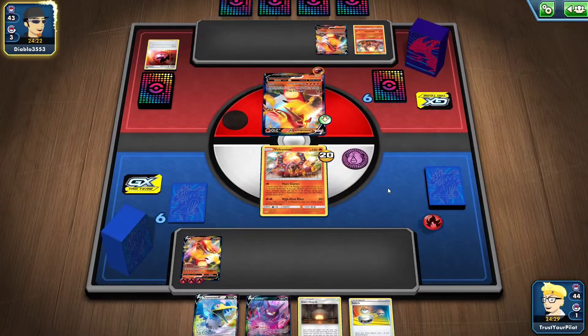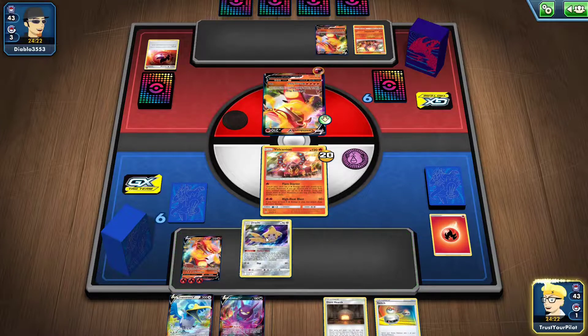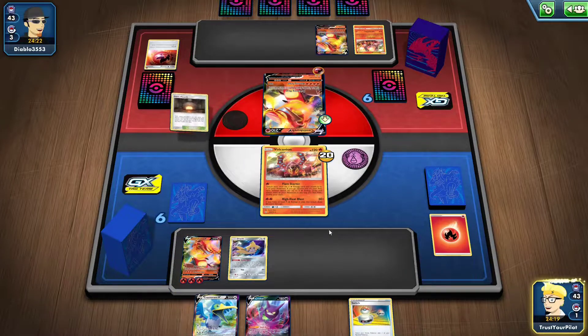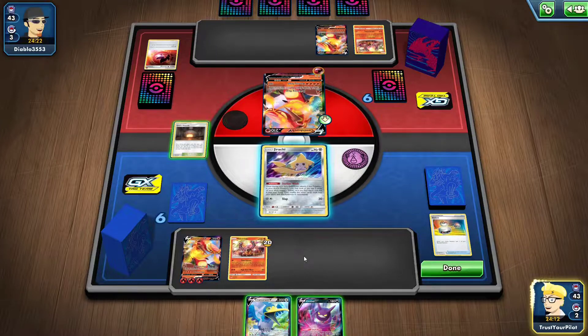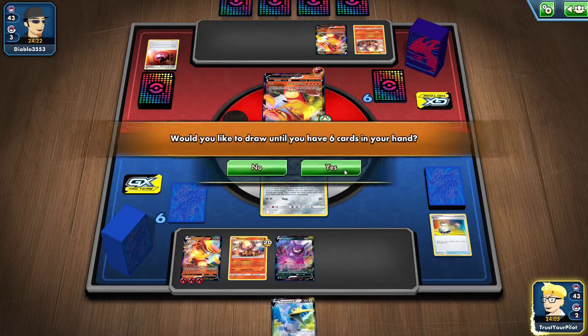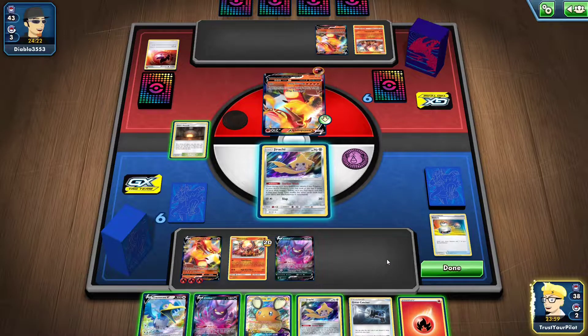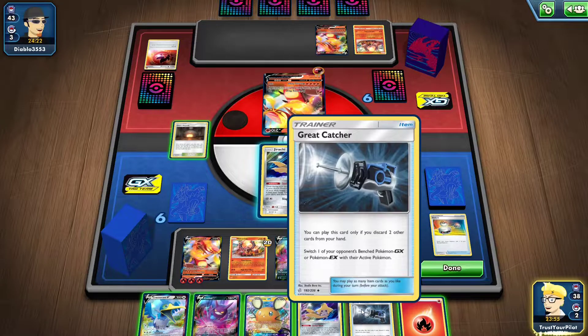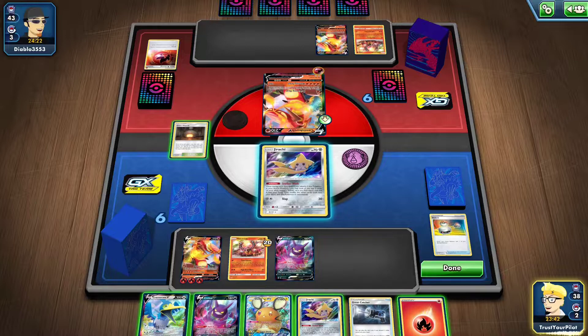I think I can just take a knockout if I get enough energy. I'll switch into Jirachi. I'll put the Hearth down — yes, I know that helps them, but it's better to help me. Do I Crobat first? Do I Hearth away the Cramorant? I think I Crobat first, and then if I don't get a Welder... This hand is not great. The Great Catcher might be important later on, but if I just Dedenne the hand, there's nothing I really need to keep. I don't want to put the Cramorant down because I might need that bench space for a Zigzagoon to ping.